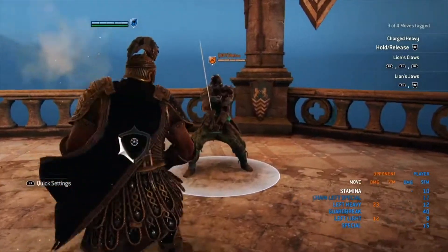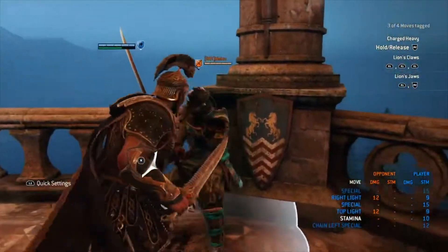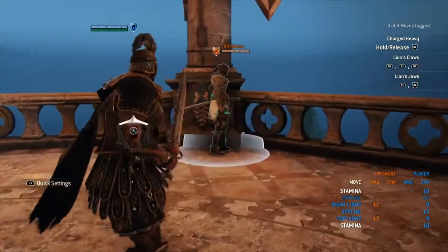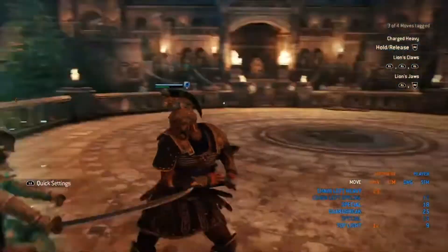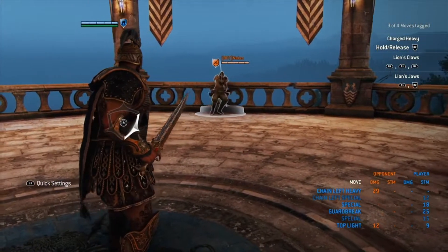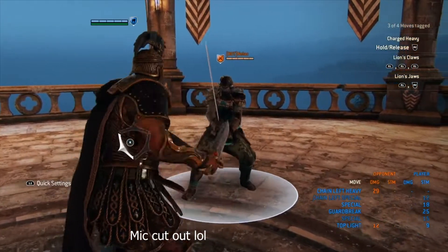It does drain your stamina, so I'd say use this maybe three punches at the most, especially if you want to throw in the charge heavy punch. The charge heavy can actually be feinted as well — if you feint it correctly, you can GB right after. It normally works on people who are really dodge-spammy — they want to get out of the way of the punch — so you can bait a lot of stuff with it.